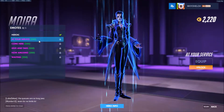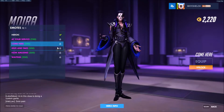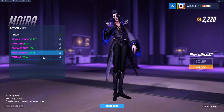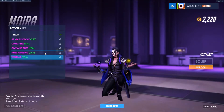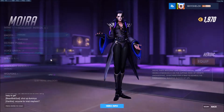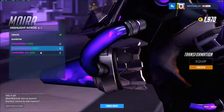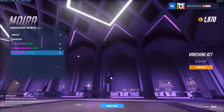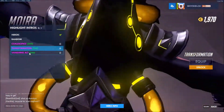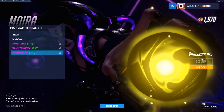Wait, I want to check out her sprays first and her emotes. It's like a little bow. That's pretty cool. That's her sitting mode, I guess. Highlight intros — this is gonna be cool. That's pretty cool. Oh, they're all so cool. I don't know what one I want. I don't think that one — so that's process of elimination. This one's pretty cool. That one's pretty cool. I'm gonna get this one.